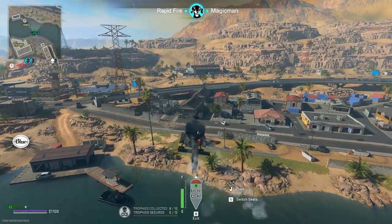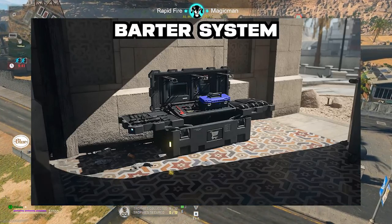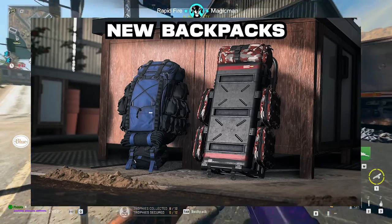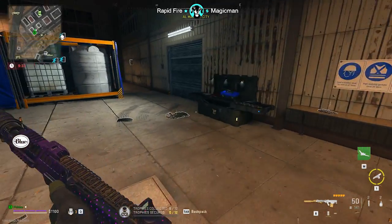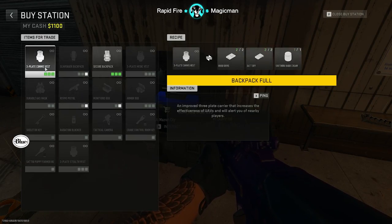Let's dive into this, starting with the big change in Season 3, which is the bartering system and new plate carriers and backpacks. These new systems allow players to barter specific items on the map for upgraded gear. I've already done an overview of all the new changes in a previous video, so I'll have that linked in the description below as well.